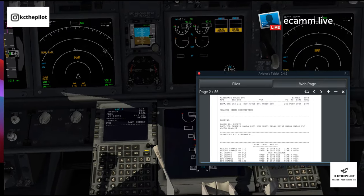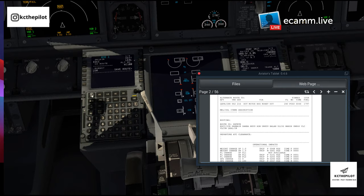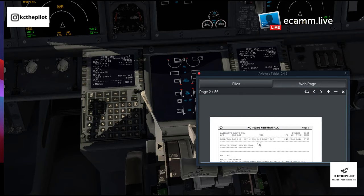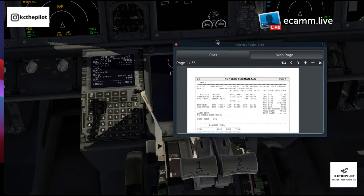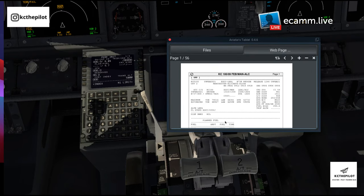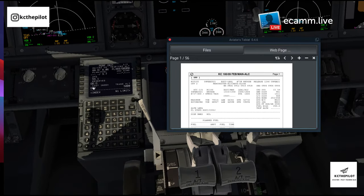We can now activate the FMC. Once the IRS's catch up, the route will be displayed — it normally takes about ten minutes. Continuing with the initial setup for performance: depending on your airline, you'd normally use the flight plan to do your initials and then update once you get the load sheet. The first item is the estimated zero fuel weight — we've got the maximum and estimated, it's 59.096 so we round up to 59.1, and that's loaded in. The IRS's are aligned now and the route has popped up.